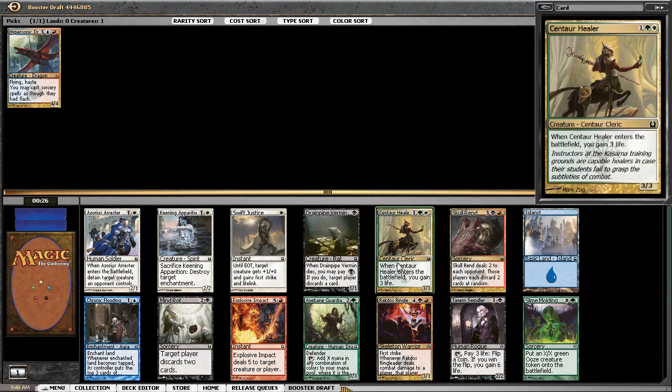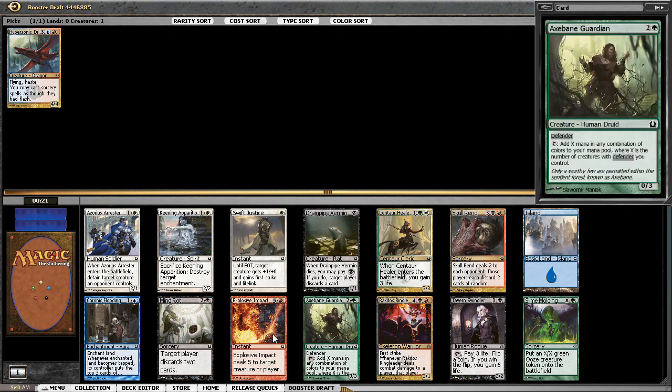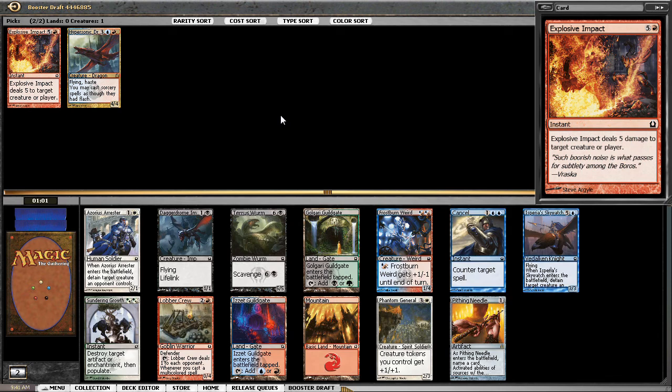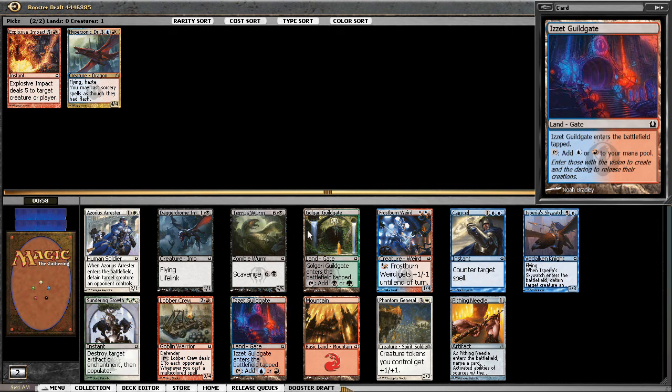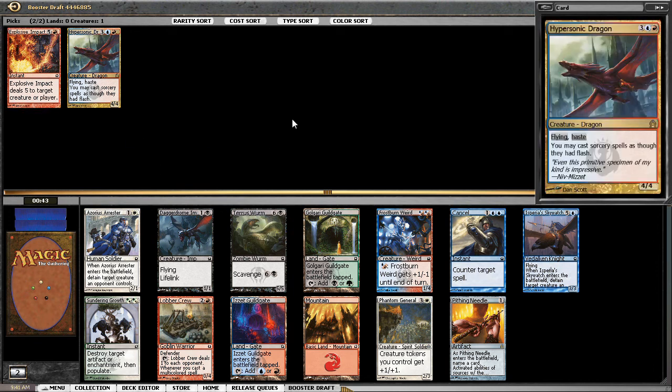Centaur Healer is a very good one, Azorius Arrestor I like a lot, Slime Molding is always fine. Not a whole lot going on — I think we just take the guild gate here. Seems a solid pick to keep my mana fixed. Depending on the blue that comes around, maybe not necessarily committed to blue. I'm going to be playing red for Explosive Impact, but we'll see.